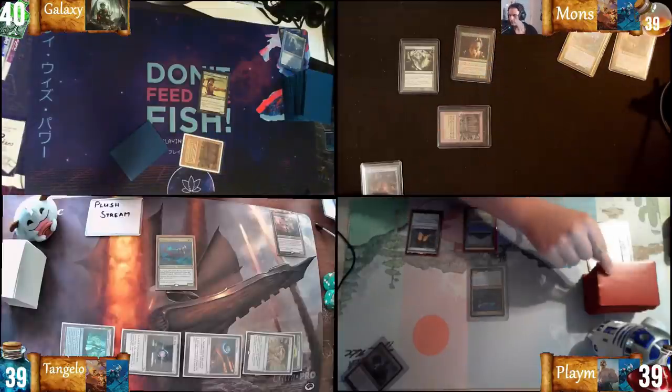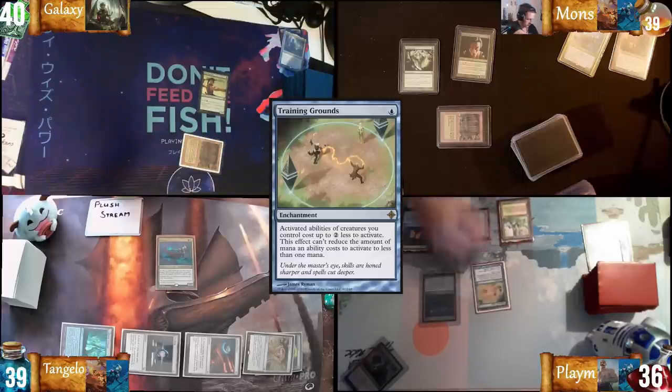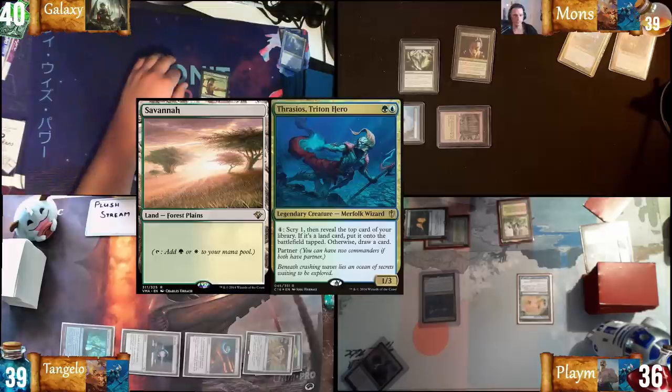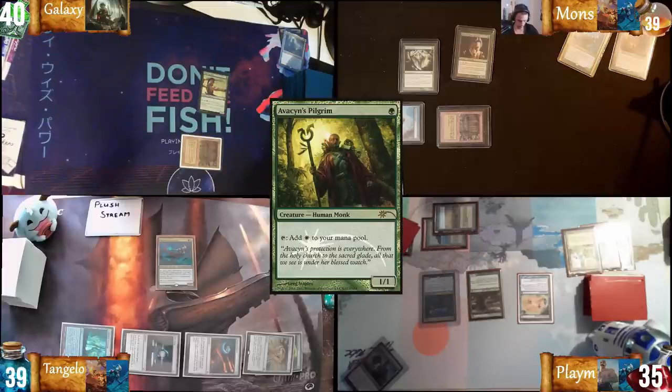Draw for turn. I'll play land for turn — Wooded Foothills — one blue, casting Runes. I'll activate, scry to bottom, reveal Savannah into play tapped, fetch green and red, cast this building, then I will pass.